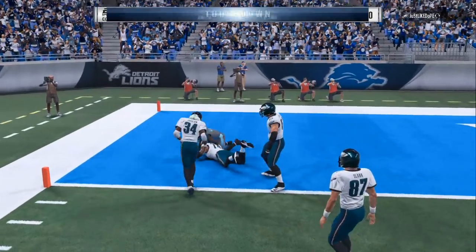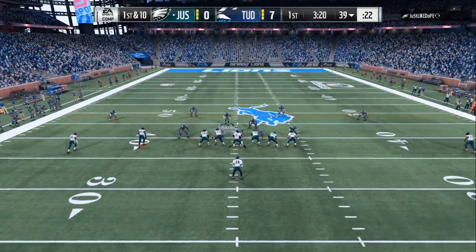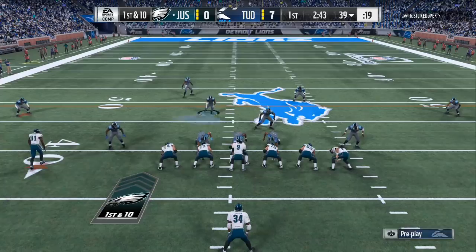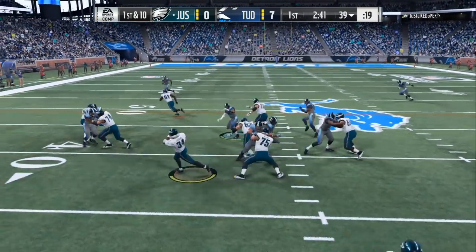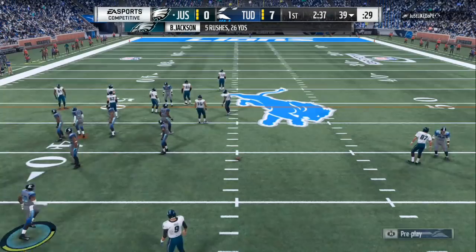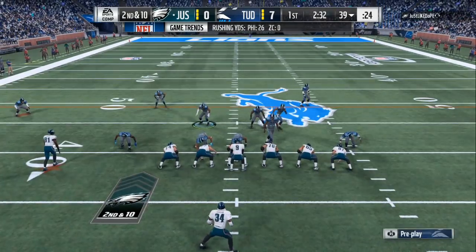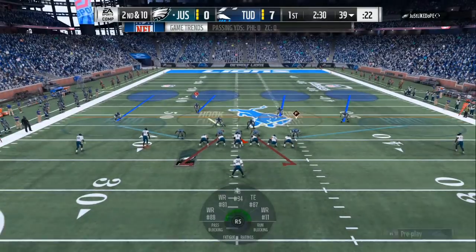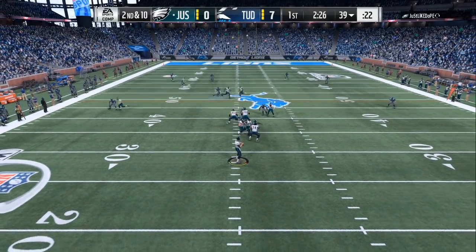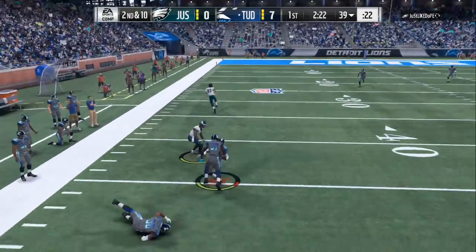Now it's a couple key adjustments you need to make. If you come out in the Cover 4 drop show 2 all the time, that's gonna shut down the run. You can see in this gameplay — this guy was trying to use Bobo all day and we were shutting them down. If I can keep Bobo under 60 to 80 yards, that is successful defense. You can see we are up 7-0. His run is not working, he's trying to do the misdirection, but we come out in the Cover 4 drop show 2.